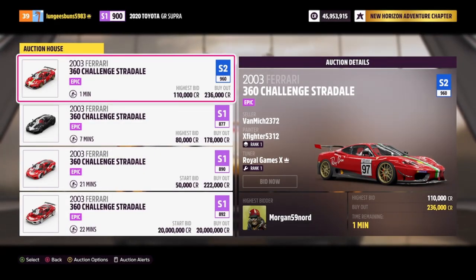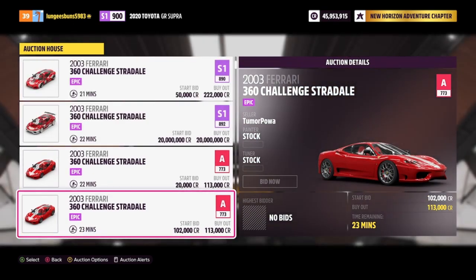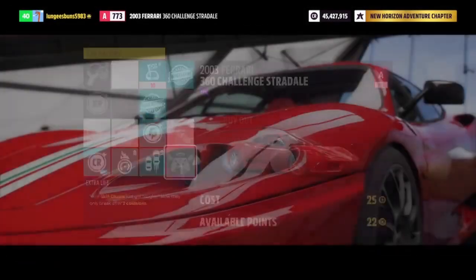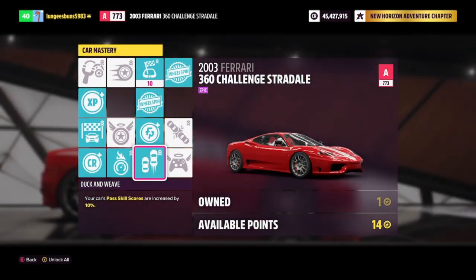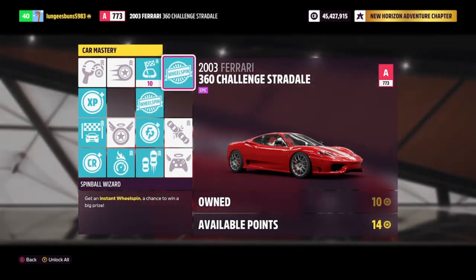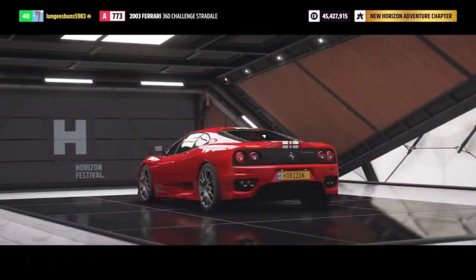The first vehicle I'll be showing you today is the 2003 Ferrari 360 Challenge Stradale. You can bid on these for 20 to 30,000 credits and they have a buyout of up to 200,000 credits. The skill mastery on this one includes 25,000 credits, 10,000 XP, and two regular wheel spins. Depending on the price you get this car for, it could essentially be free — if you buy it for 20,000 credits you'll make that back right away from the credit perk, and the XP can end up giving you another regular wheel spin if you level up from it. That means this is essentially a free wheel spin method that can give you two to three wheel spins, which is honestly pretty insane.